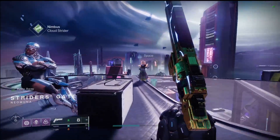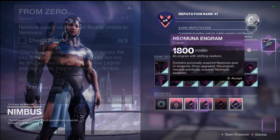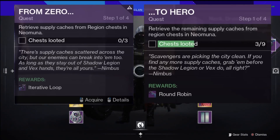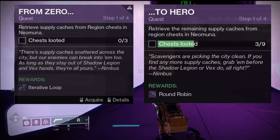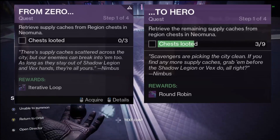If you have the Lightfall campaign completed on three separate characters. I don't know if a lot of people realize it, but you can actually complete the 'From Zero' and the 'Two Hero' quests on each separate character and it still guarantees that red border quest. I'll have a little thumbnail image of the quest pop up on screen if you're not familiar with what I'm talking about, because I can't record it since I've already done it.